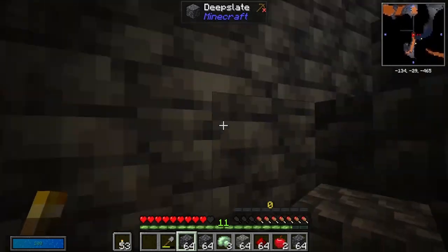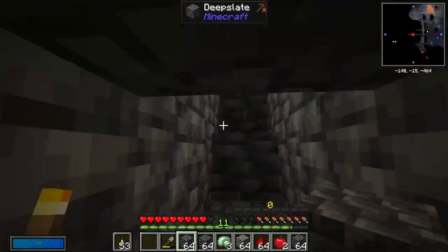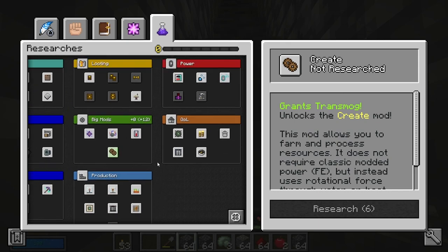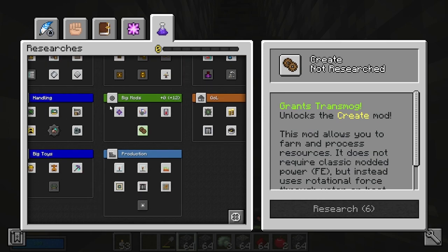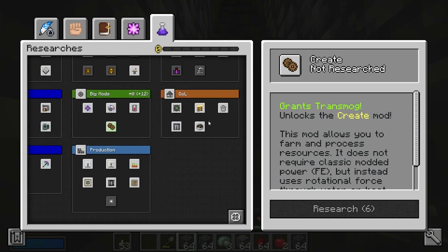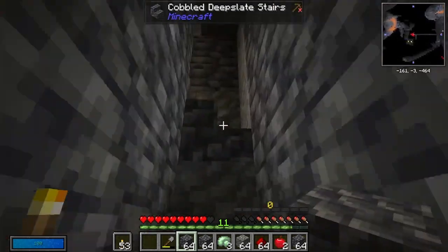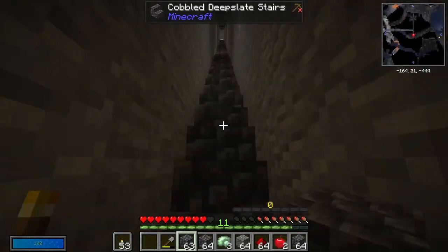I might try and unlock Create pretty quick because there's a lot of automations and stuff you can do with Create. It is quite a lot though — it's six research points. I still don't know if this plus 12 means it's plus 12 to everything or just plus 12 to this one section. Maybe we do torch masters so we can get rid of spawns near our area. I should get stairs everywhere, otherwise it's going to be a right pain in the bum.